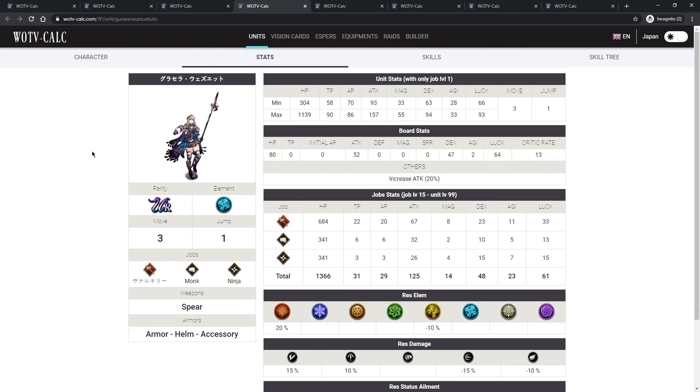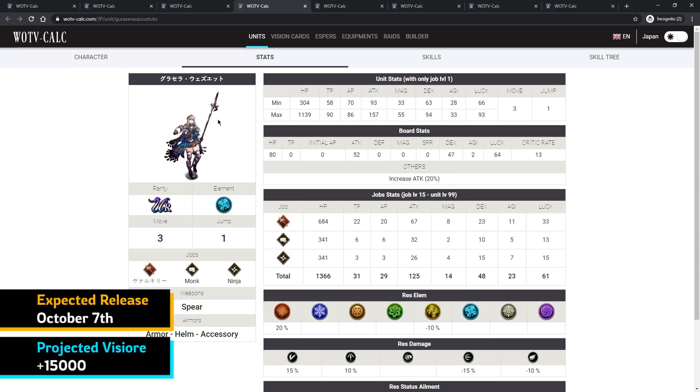Now we have Glycilla, the unit pretty much everybody has been waiting for after Final Fantasy Tactics. She's going to be the next Orlandu-type unit in my opinion — completely busted across many facets of the game. She deals pierce damage, which is especially effective against current tanks like Warrior of Light and Engelbert, who are weaker to pierce.